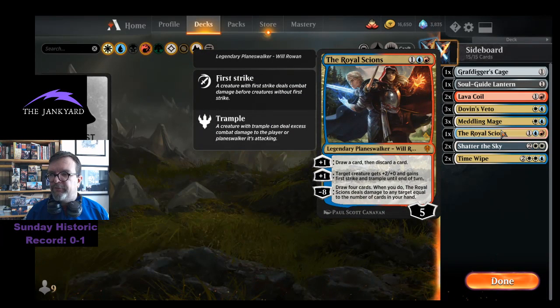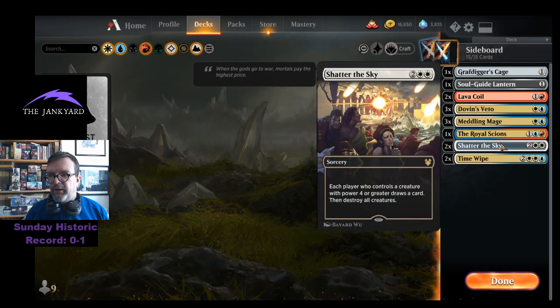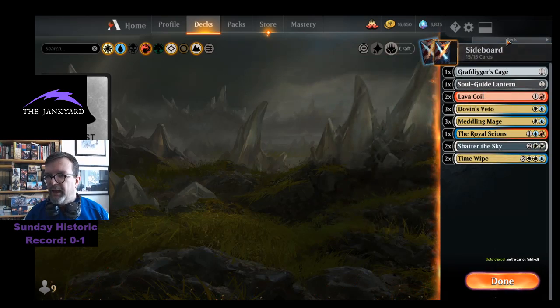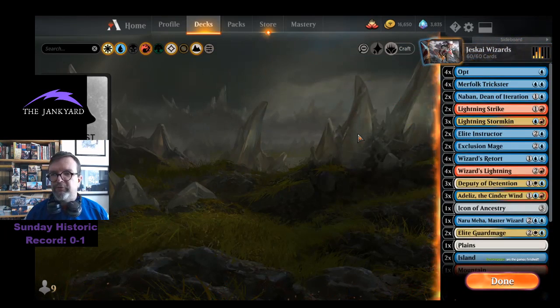The Royal Scions — just one copy, but great for drawing extra cards. Two Shadow of the Skies and two Time Wipes to clean up if your opponents are going too wide or too big. And that is the Izzet Wizards deck we're playing today.